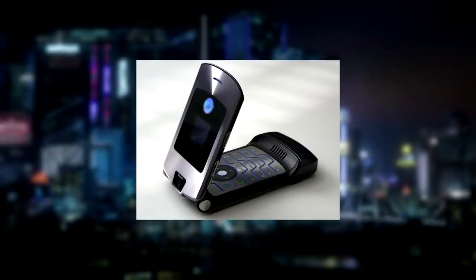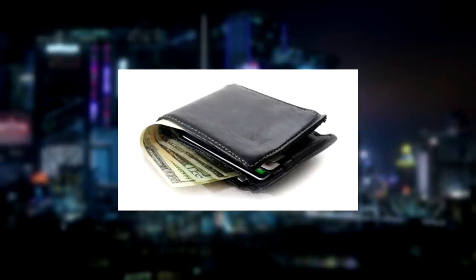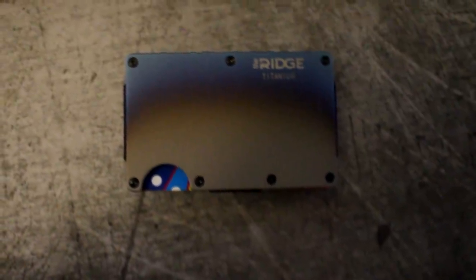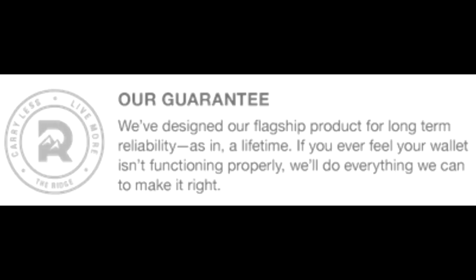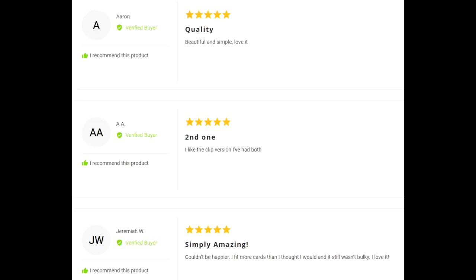But first, a word from our sponsor. The year is 2020 - we've replaced our giant flip phones with slim and advanced smartphones, but for some reason we still carry around giant pieces of leather filled with garbage in our pockets. Why carry that around when you can carry the Ridge Wallet? It's light, sleek, and industrial, and it doesn't fold or awkwardly bulge out of your pockets. The Ridge Wallet holds up to 12 cards plus room for cash. There are over 30 styles and colors including carbon fiber and my personal favorite, burnt titanium. Each wallet comes with a lifetime warranty, and they'll let you test drive it for 45 days - you can send it back for a full refund if you don't love it. Get 10% off today with free worldwide shipping and returns by going to ridge.com/raiders and using code raiders.